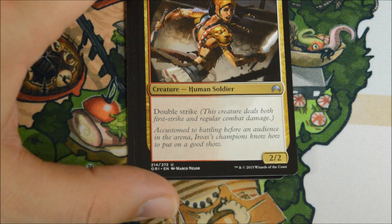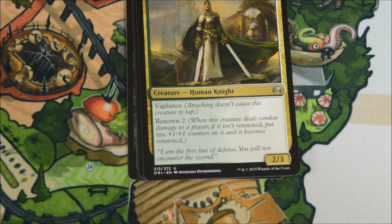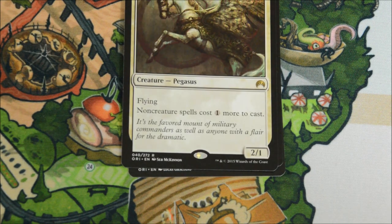First uncommon is Aurora Champion. Citadel Castilian. Throwing Knife. And our rare is a Verne Wingmare. Very cool.